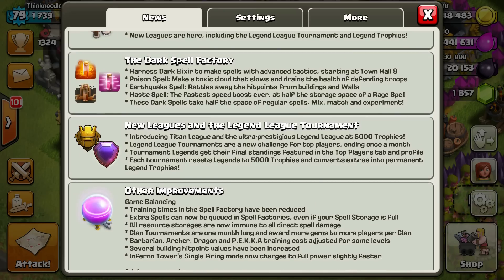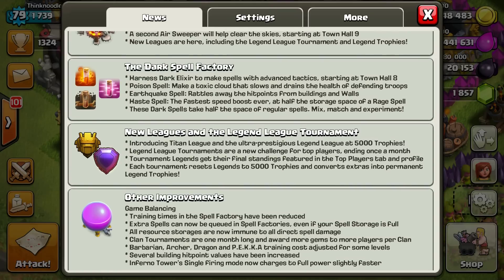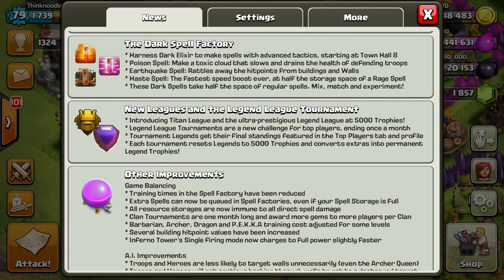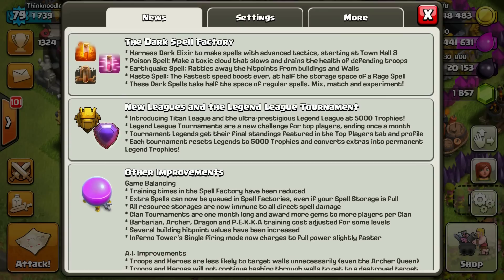There are game improvements and balancing changes. I haven't checked which ones have changed as far as hit points for buildings, but the cool thing is you can now queue up spells in the spell factory, which was always kind of annoying that you couldn't. And then there's this really important one right here...